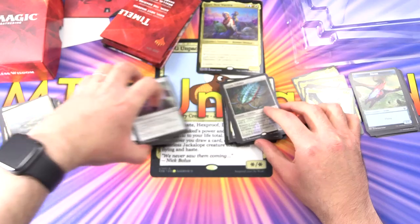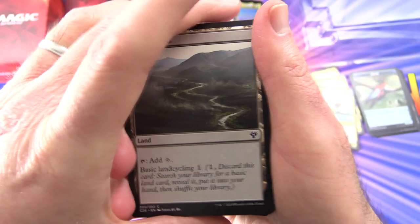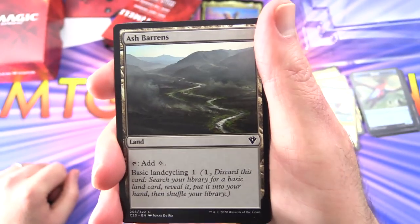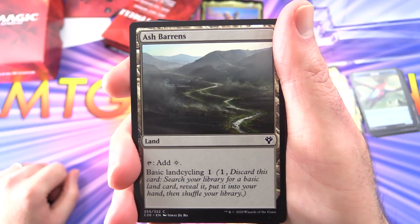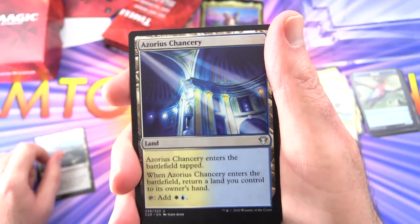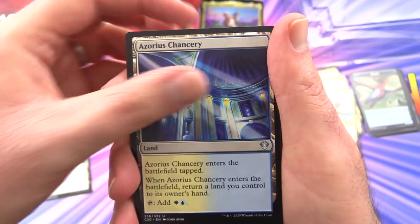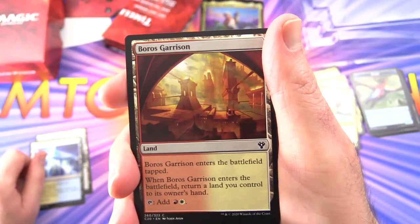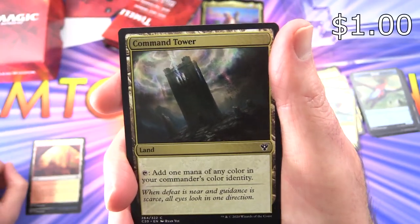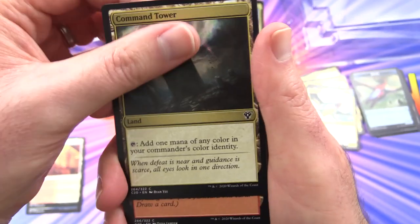Let's take a quick look at the mana base. We've got some non-basic lands and basics. Ash Barrens — tap for colorless mana, has basic land cycling for 1. Pay 1, discard this land, search your library for a basic land, reveal it, put it into your hand, then shuffle. Azorius Chancery — one of these tap lands, you can return a land you control to its owner's hand, tapping for white or blue. Boros Garrison — red and white. Command Tower — a staple in most Commander decks, tap to add one mana of any color in your commander's color identity.